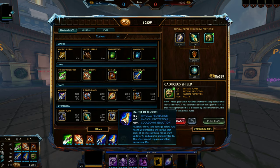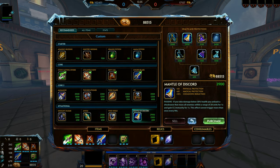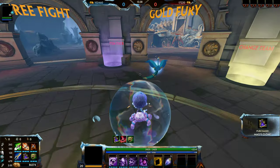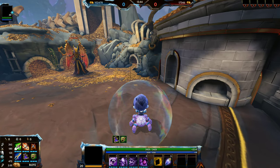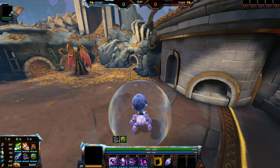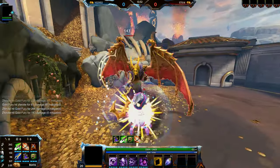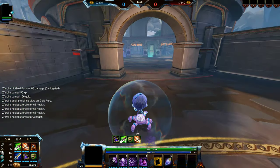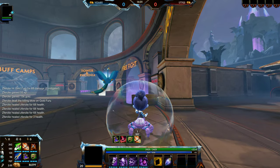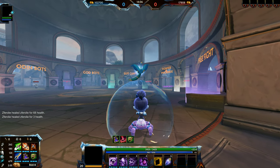If I don't need Mantle of Discord — and with Mantle of Discord you're pretty much very hard to kill — you can even replace it with Magi's Cloak. Now you're going to be just as hard to kill depending on whether you're facing a CC heavy comp versus a more burst damage heavy comp. Magi's Cloak would be a good item if you're going against a very CC heavy team. You can just heal off any attack and ignore that pressure.